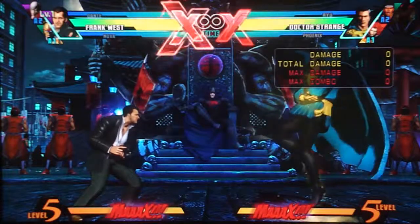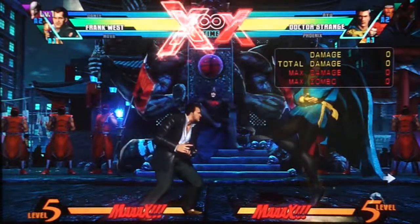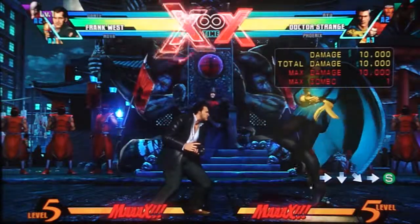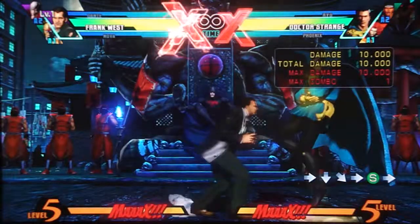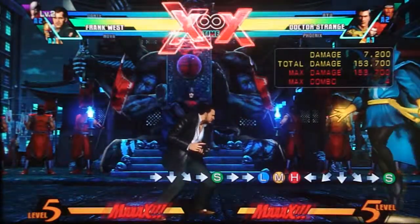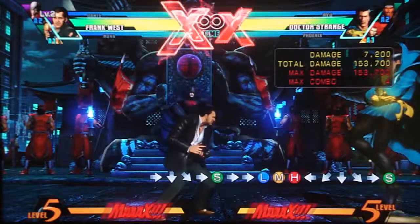So, experience. As you can see at the top left next to Frank's character portrait, you see that level 1. He can level up to level 5. To get experience, you have to take pictures by doing his quarter circle forward S move. As you see, I just took a picture. The amount of experience you get is judged by how many hits you currently have in the combo — we just got one experience point for a one-hit combo. He needs five experience points to get to level 2. The thresholds are five experience to level 2, 20 to level 3, 50 to level 4, and 100 to level 5.